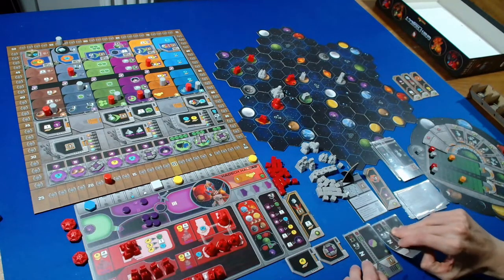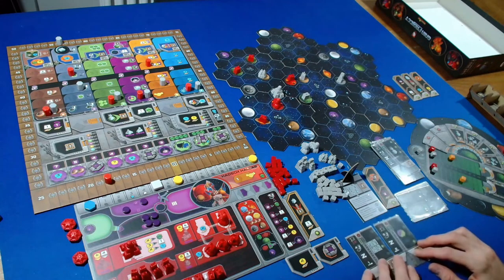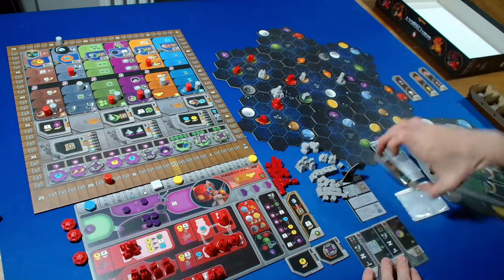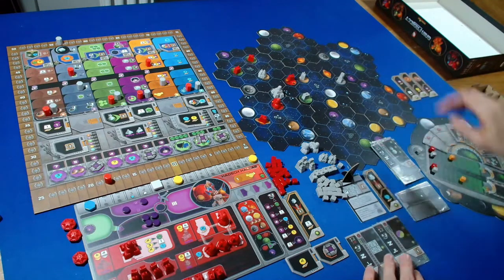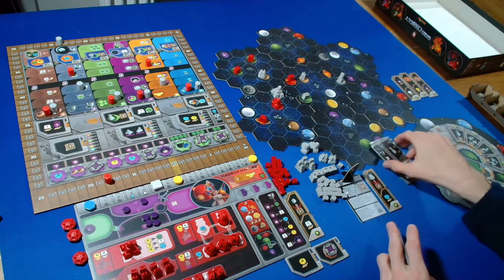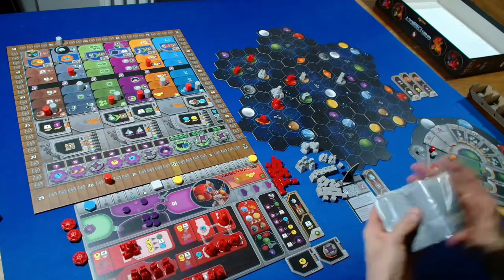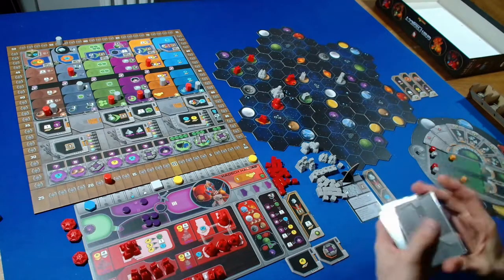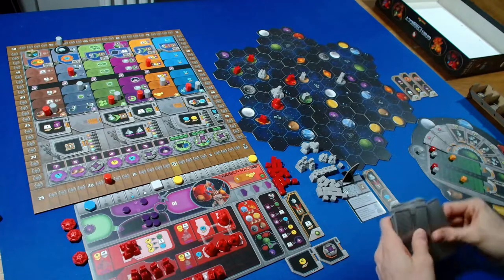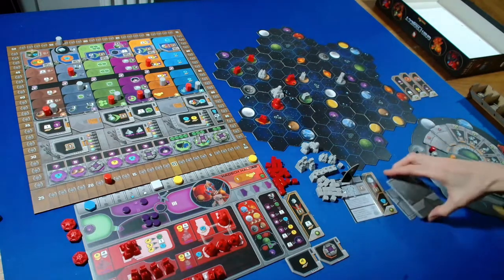The Automa is passing. They take the middle round booster and we give them one more card, then shuffle up. They retain the first player marker. We draw cards one, two, and three.